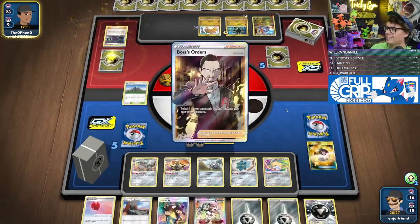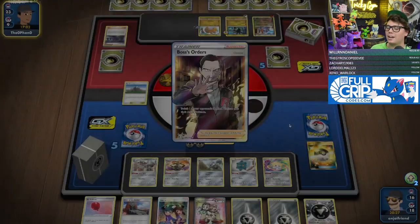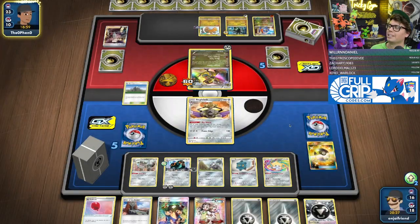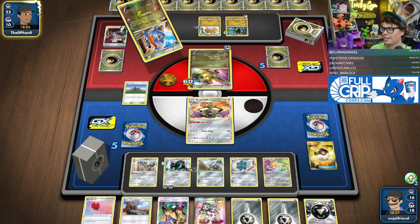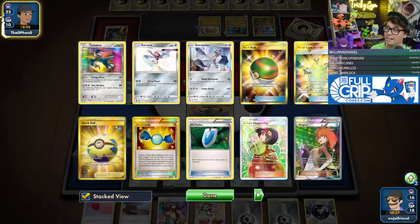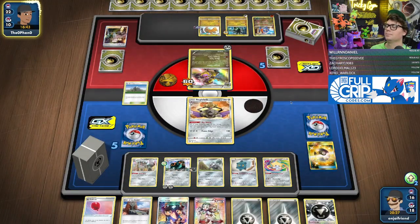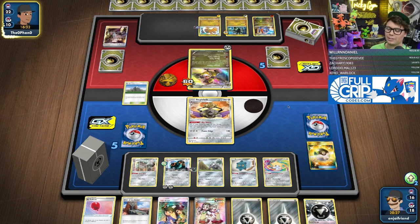In the defensive version of this deck, I don't want to put energy on a guy unless he's got a million hit points and is never going to get knocked out. In this particular build without Magnezone — with Magnezone, you can power these guys up pretty quick — but in this build, I just want to set up Copperajah and Aggron and have them never get knocked out.